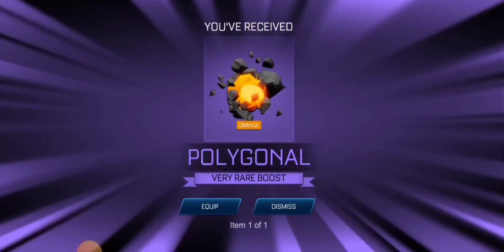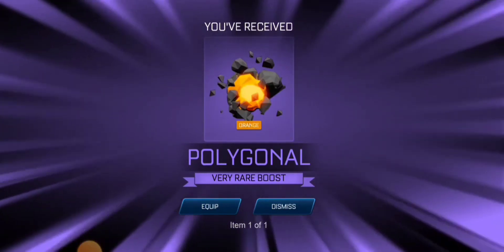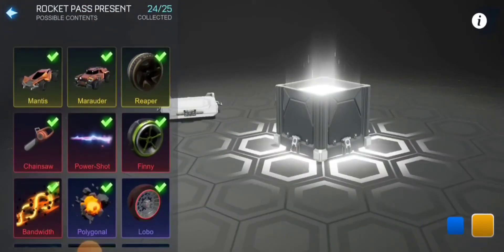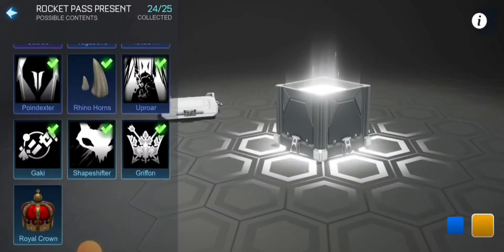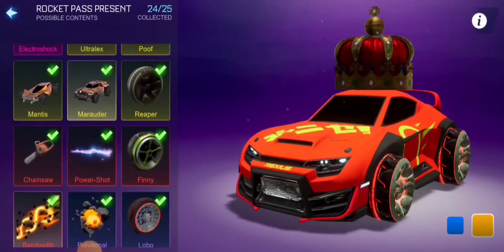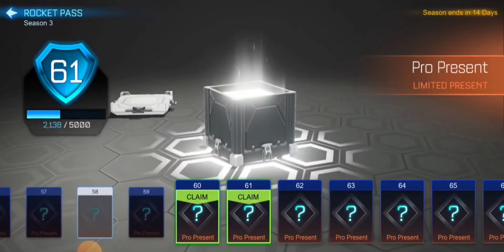Orange Polygonal. I don't know why we keep pulling Lobos, Polygonals and Secrets — I think we pull those a lot. We barely get anything else. If you look at our pro presents, we never get anything else on this list — not even the Finnies, not even the Power Shot, the Chains, or the Bandwidth. I haven't even gotten the Royal Crown yet, that's the only item I'm missing this season. My luck seems to be really really bad. Rants aside, I hope these last two won't disappoint.